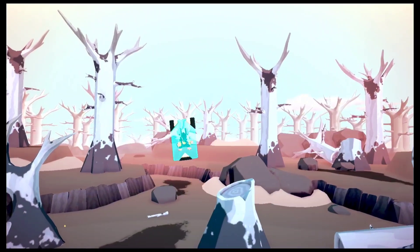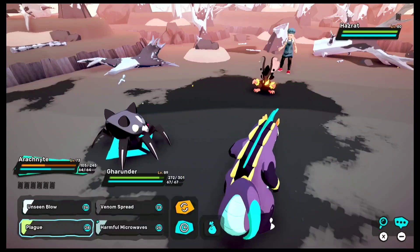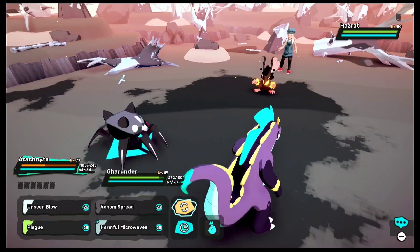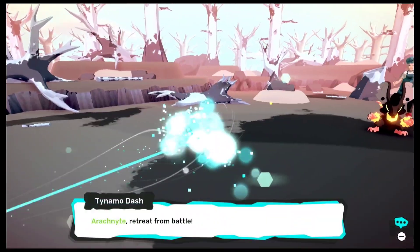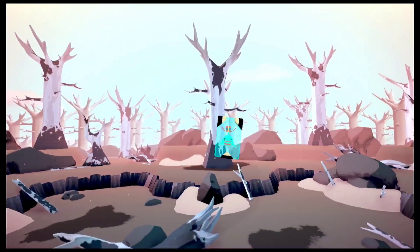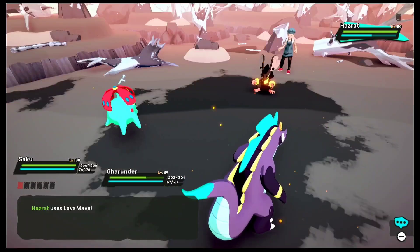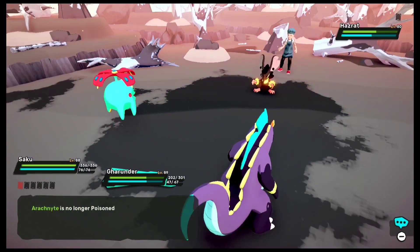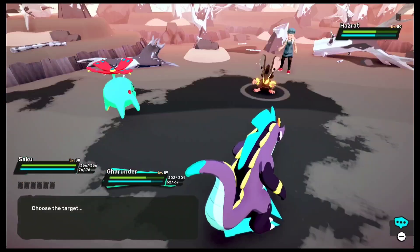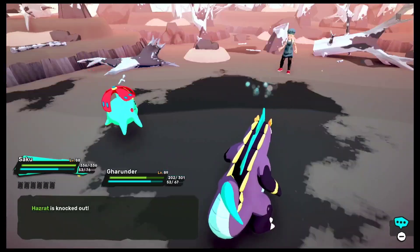Up next we have a chef — this guy reminds me of the chef we helped back when we were on the flying castle. I'm wondering if it's the same chef. He has a Hazrat, which is a bit worrying, but it's pretty funny that we see him right here. Hazrat has the Contagious trait, which is a pretty cool one. I have to take it down as soon as possible considering it is powerful. Decided to switch into Saku — he moved with Turbine, and we are able to take it down.